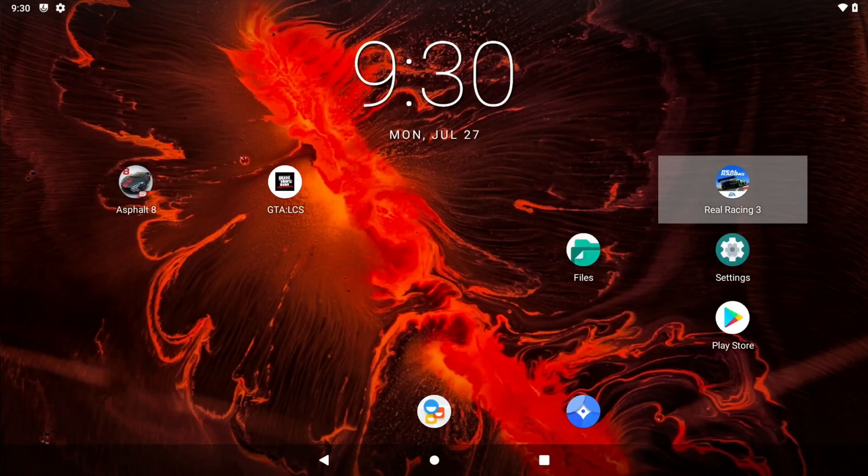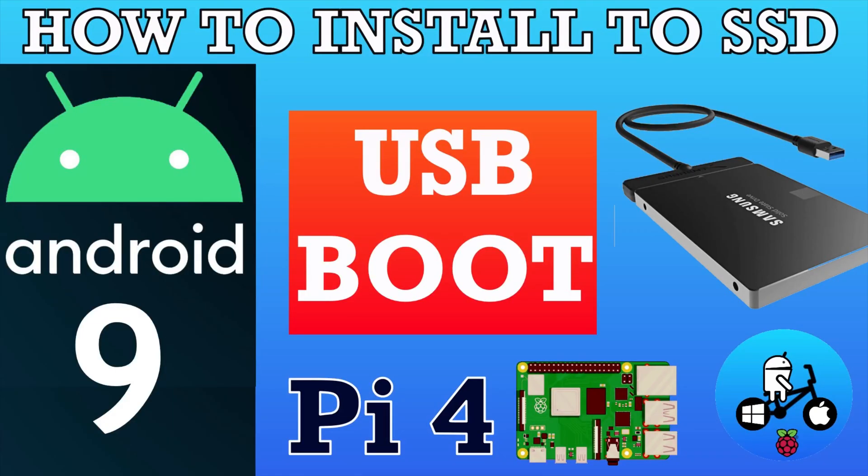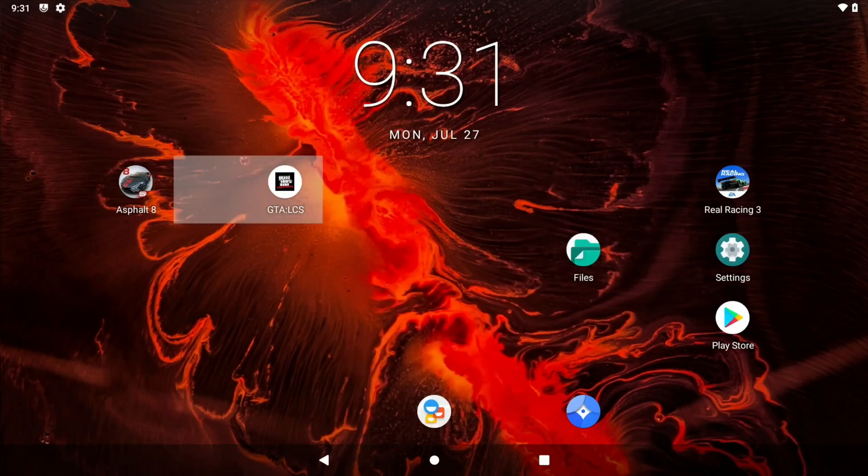ConstaKang released a new version of Android 10 and Lineage 17.1, and this version doesn't come with the Google Play Store. It can be installed in a similar way to my previous video about SSD and Android 9, which was ConstaKang's build as well, but it is slightly different to come out of recovery. I've recorded it, I just need to narrate it a bit better, but I want to do that in a tutorial at some point. I just thought I'd quickly show you some of the games running and how well they run.